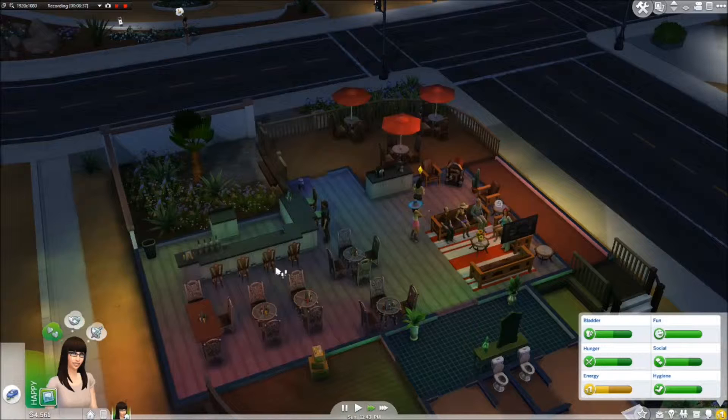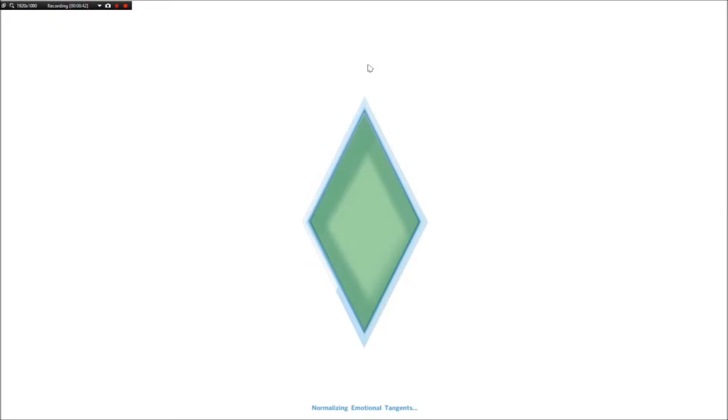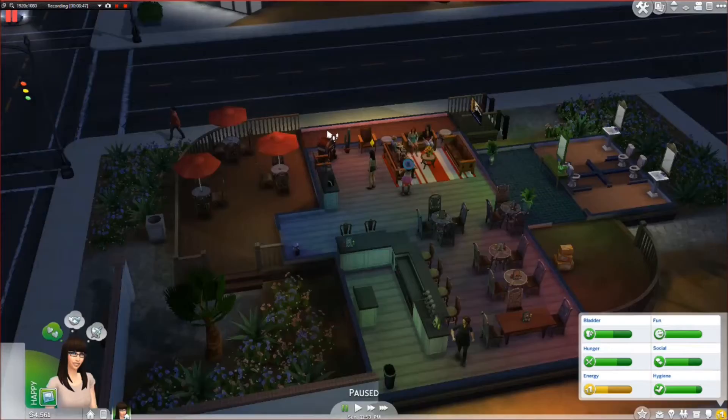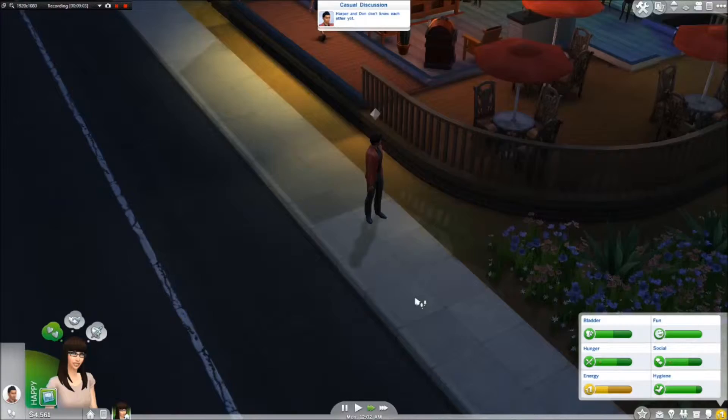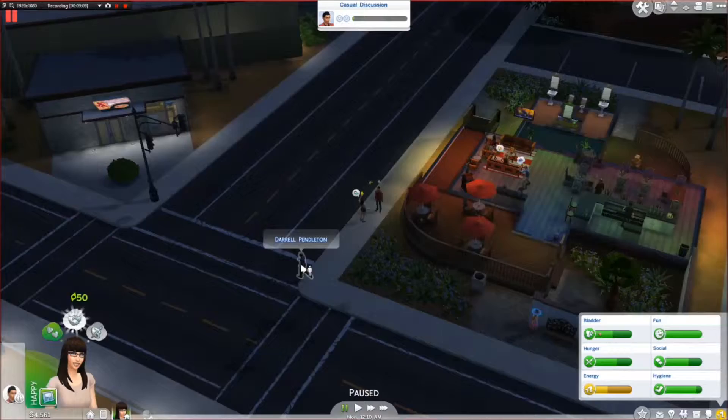Let's travel elsewhere. Oh wait - was that a guy? No. Who are you? Oh - Don Lothario. Don Lothario. She wants to hug someone. I don't know if we're going to get very close with Don Lothario to actually hug him, but hey, whatever.